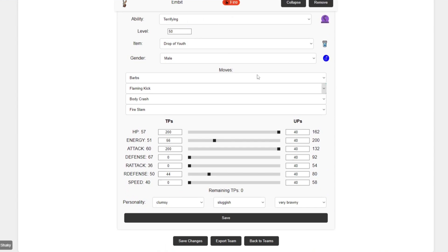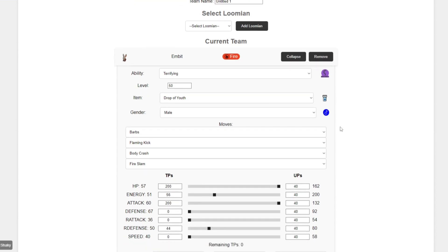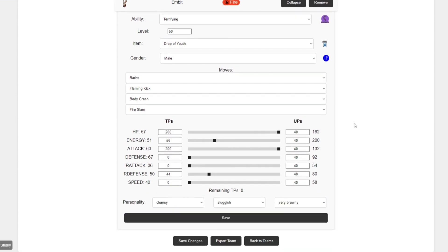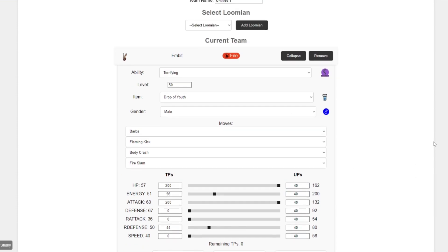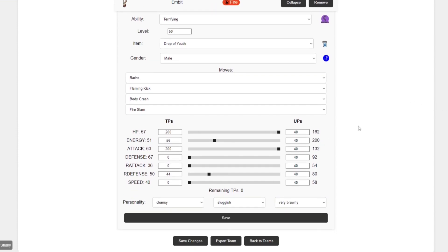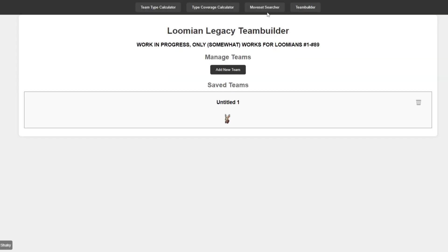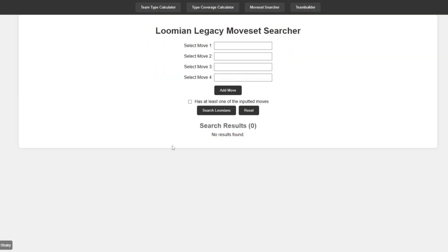I just want to make a point — this team builder is not the best. I'd say Glowing Diamonds' team builder is definitely a lot better. But I want to use this team builder to potentially make a Lumion Showdown, which is basically Pokemon Showdown but for Lumion Legacy. I can't guarantee I'm going to be able to get it done, but I will try my best. I hope you guys enjoyed the video, and I'll see you guys in the next one.